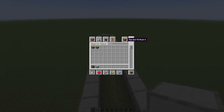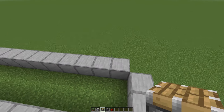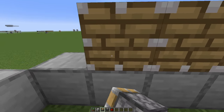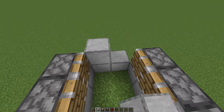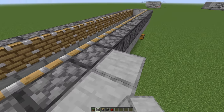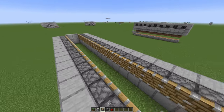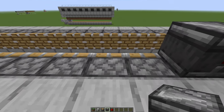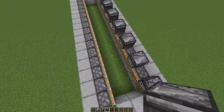Now let's take out our pistons, our observers, and some redstone dust. Go up here and place pistons on both sides. There are some blocks here on the sides as well. Then place blocks once again behind the pistons on both sides. Now for these pistons, place an observer on every other block — same thing on this side.